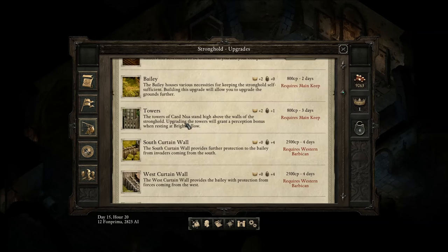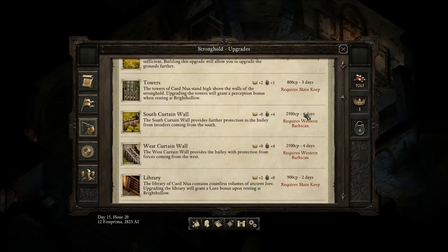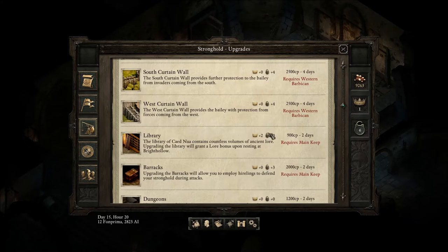To obtain barracks, as you can see, they have requirements. Things here have different requirements. Barracks, for example, require the main keep to be upgraded first.